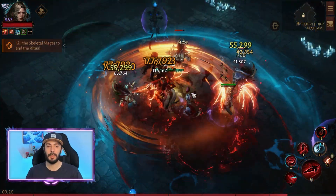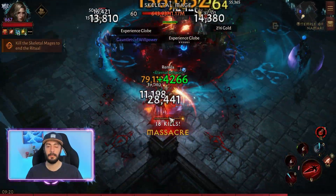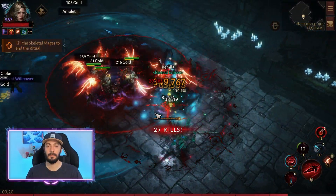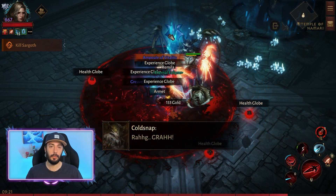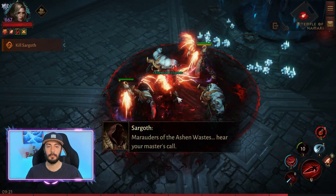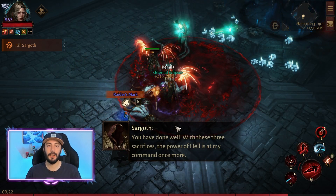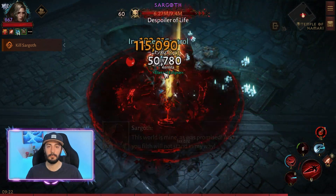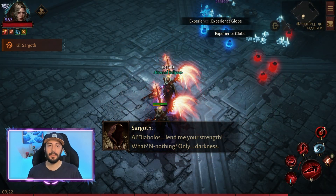As you can see, it clears the mobs really quickly. But at the same time, it's one of the best builds for single target damage as well. Sometimes people ask what are these blue lights coming down from the sky — they are the effect of the 4-piece Grace. Make sure to try this build for yourself and let me know how it went in the comments.